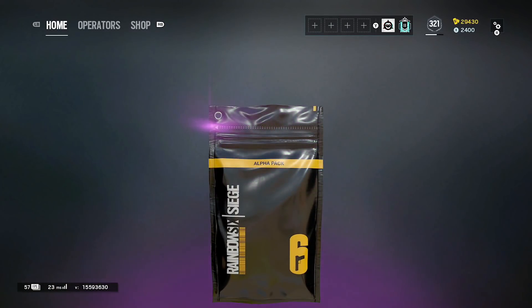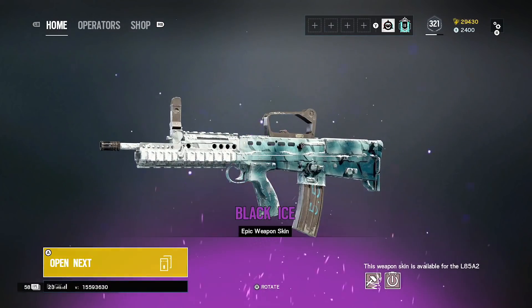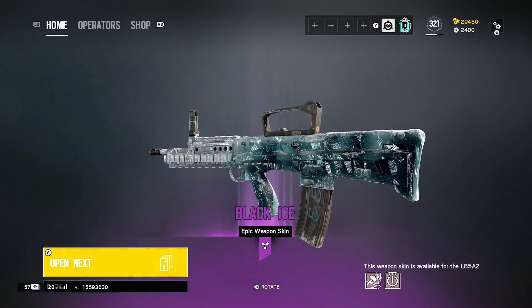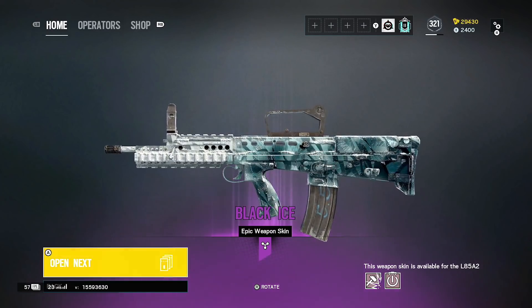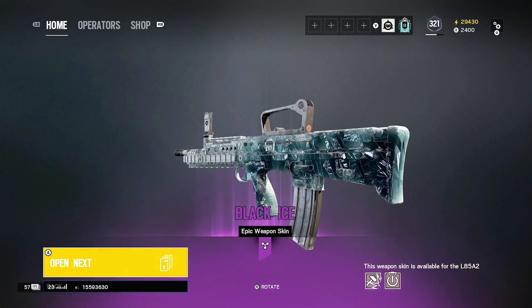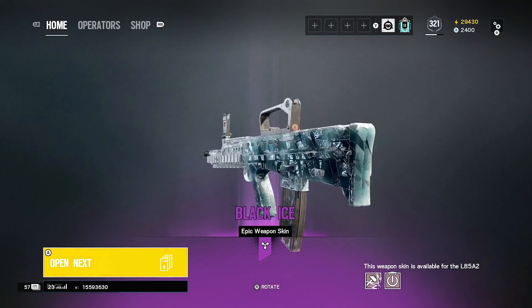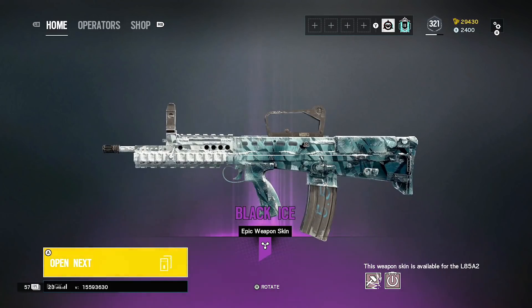I'll show you this one slowly — let's go with that. Another black ice! A second black ice — the L85A2. I actually need this on my account as well. I'm actually jealous. This is the black ice I need — I'm missing three black ices and this is one of them. I'm actually jealous.